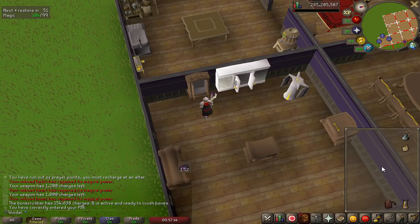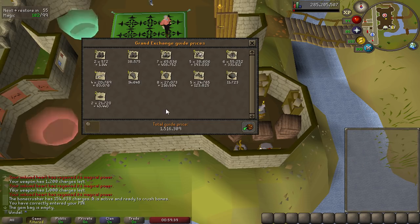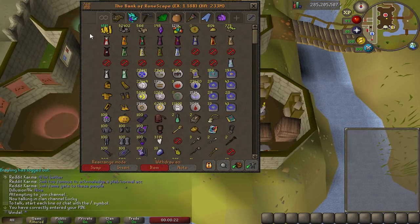Going to check out how much all the extra stuff is worth. A lot of it is going to come from these boots because I got so many and they're worth quite a bit. 1.5 mil in the extras — 500k in the boots, 200k in the stretched hides. If these sell for GE price that's not a terrible money maker, especially the mage ones — they're pretty bloody good.